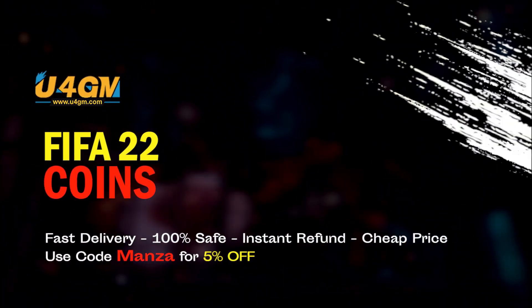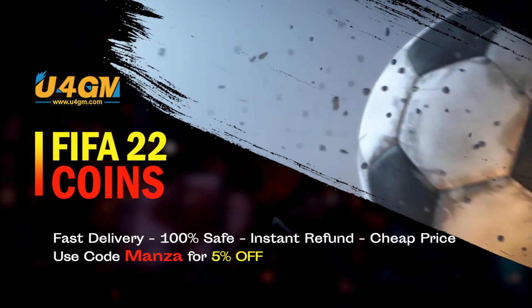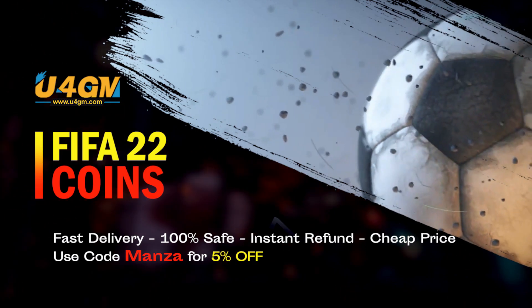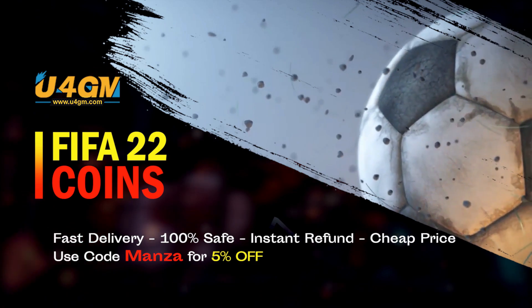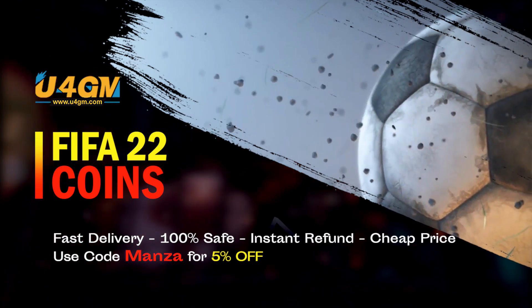Now before we get into today's video, if you're looking to get some very easy coins, there is no better place than U4GM. Head over there to get yourself some fast, cheap FIFA 22 coins — completely safe and reliable. If you use code MANZA at checkout, you will get yourself a 5% discount. Link can be found in the description down below.